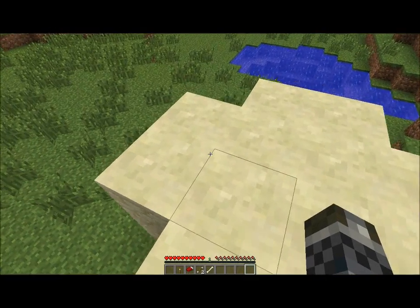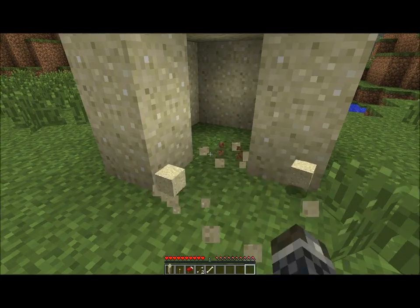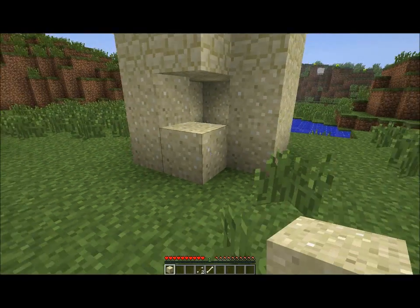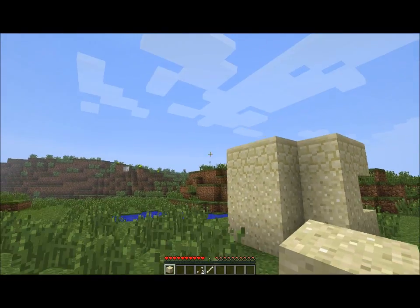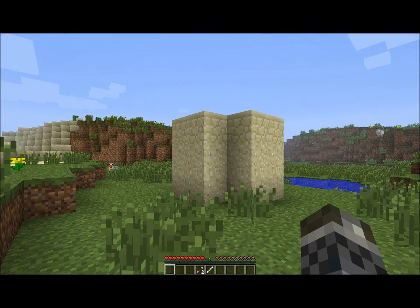Place them up there and cover the whole roof using all 12 in a plus shape like that. Just to get in, knock out that piece and knock out that piece. Place a torch, place a bed, and there you go — emergency shelter. You can see it on the grass from far away and you're safe.